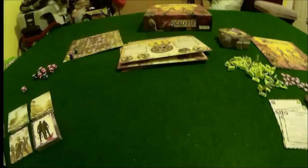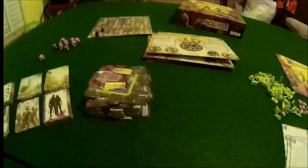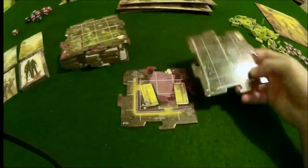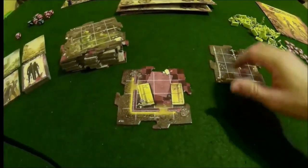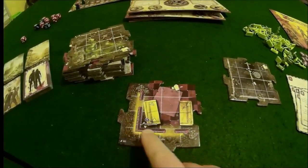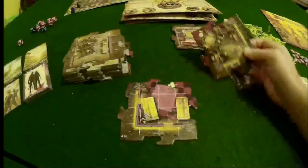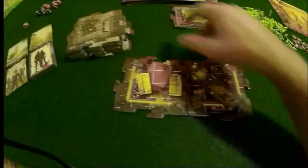Next we're going to talk about map tiles. These make up the game board. All the tiles are the same square shape and interlock just like puzzle pieces. Certain tiles in the game will have a little border, and you have to match them up because they're all connected together. For example, this one is a hotel. When you're building your base at the beginning, it tells you how to do that and says you need to pick your starting location.